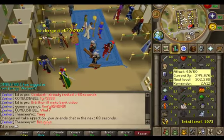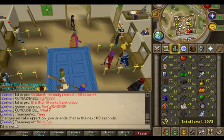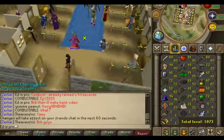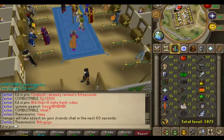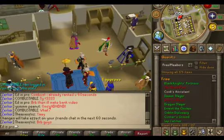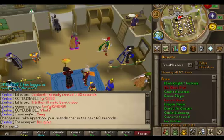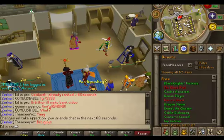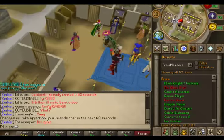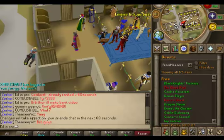I'm going to do Hero's Quest, which combined with Underground Pass gets me to 61 attack, which kind of sucks, but I need to do both of those for dragon gloves. And then after dragon gloves I'll be getting barrows gloves. I have like probably 50 quests to do, so I'll do like 10 today. Thanks for watching, subscribe, more videos soon. Bye bye.